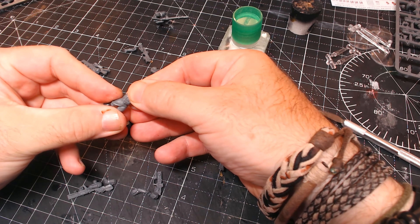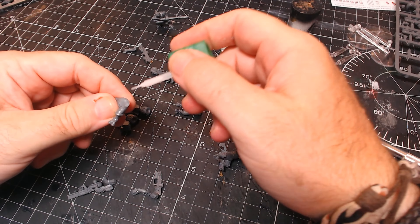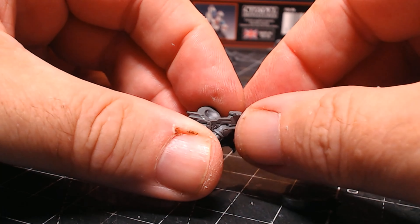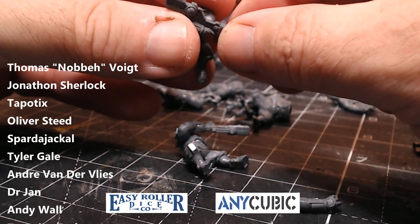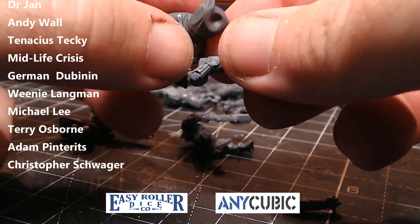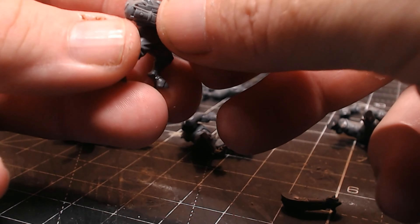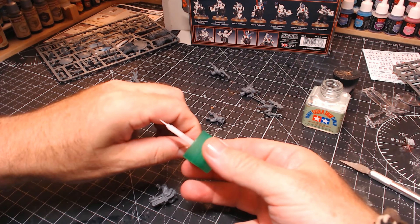Using good old cement glue, I'm going around doing all the torsos at once, because once they're all done they'll be fully dried and then I can start attaching arms, guns, and heads. I want to say a big thank you again to Adam at Speedy Trading for sending me this box of Pathfinders for free — much appreciated. There's a link down in the description, so go check them out. Thanks also to all my patrons and sponsors for helping fund this channel and making it possible for me to buy glue and bits and pieces.